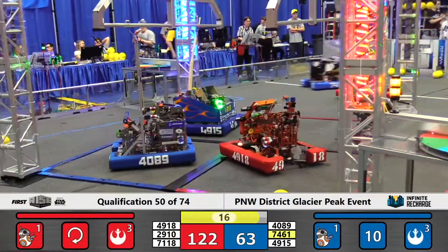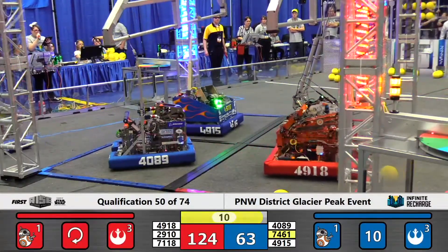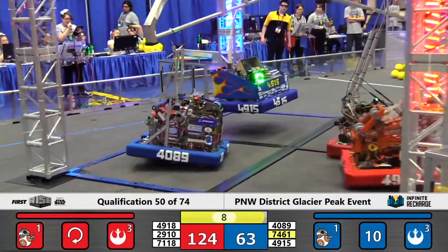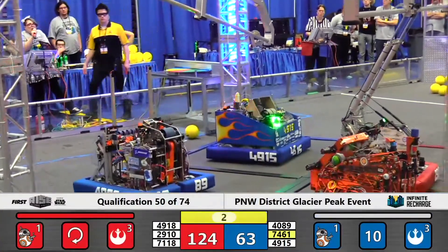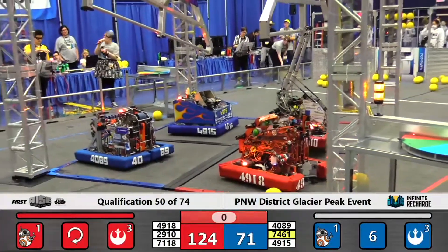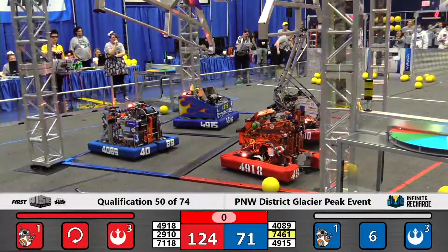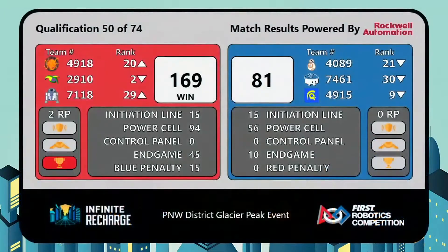18 seconds remaining in the match. Blue Alliance has beat Red to the hang — this could swing the match in favor of the Red Alliance. First off the ground is going to be the Blue Alliance Spartronics, followed by Stealth Robotics. Both are up, but both fall as part of one of those hooks shatters in the final moments of qualification match number 50. Both alliances performed wonderfully, but 169 will seal the deal for the Red Alliance compared to 81 for the Blue Alliance. Of note, despite the win, Jack and the Bot does fall into second place.